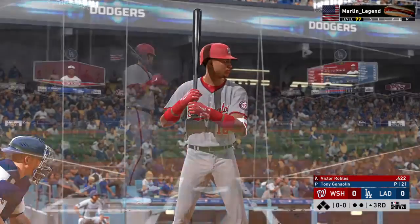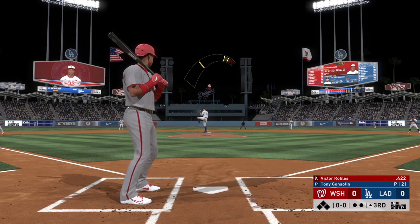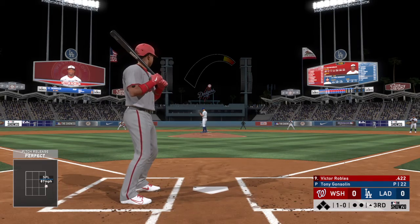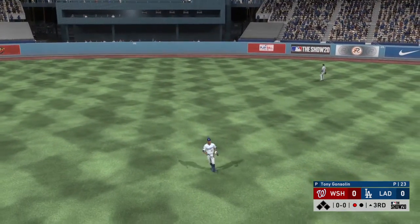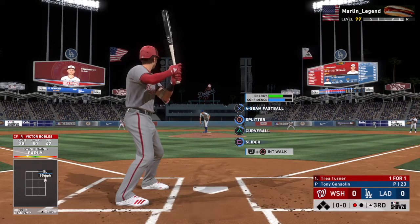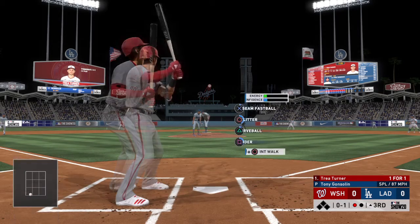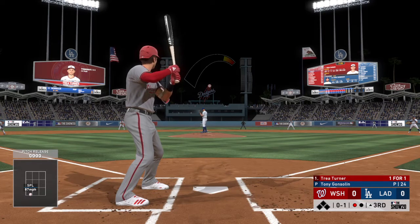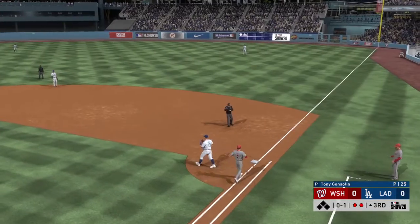Settling in now, Victor Robles, as we are all set to begin the third inning. Here's the first pitch to him. And this is just off the outside corner for a ball, 1-0. Sent out to straightaway center field. There to look it in, Betts, and that's out number one. So the bases are empty here with one away. And that'll bring up one of the fastest players in all the land, Trey Turner. Ready to deliver. Now a splitter starts things off with a called strike one. Now here's a comebacker back to the mound, and he'll just flip this on to first for the second out of the inning.